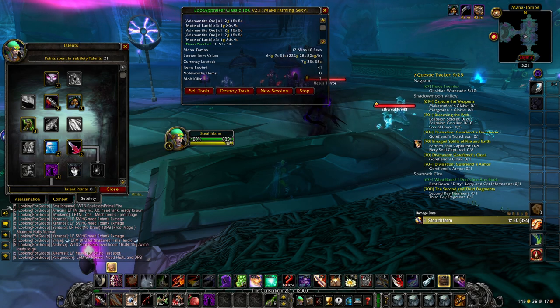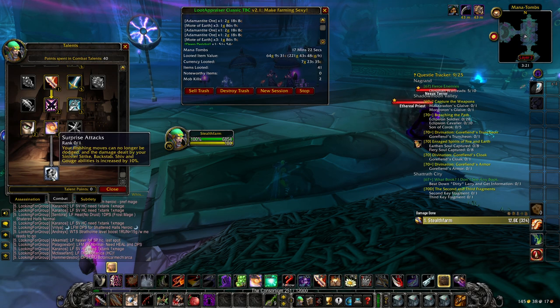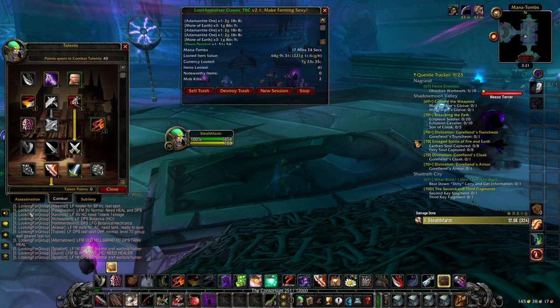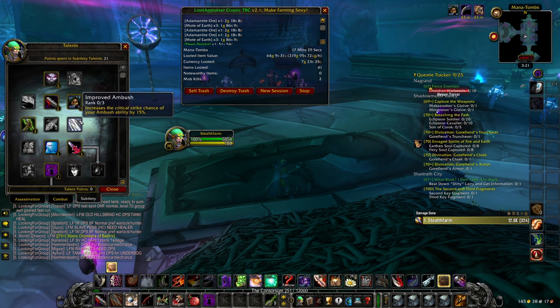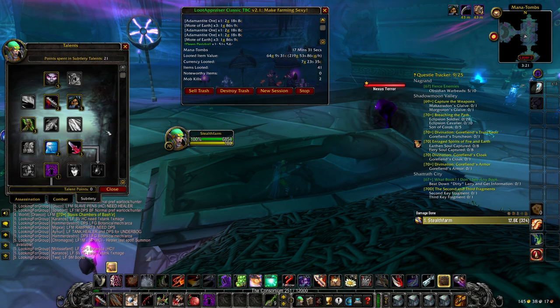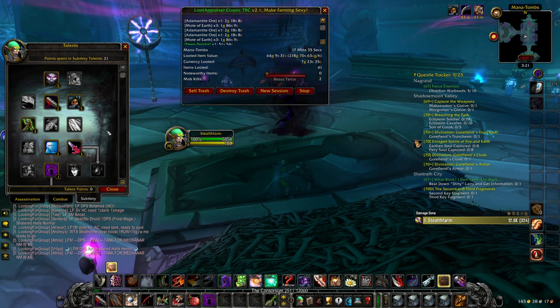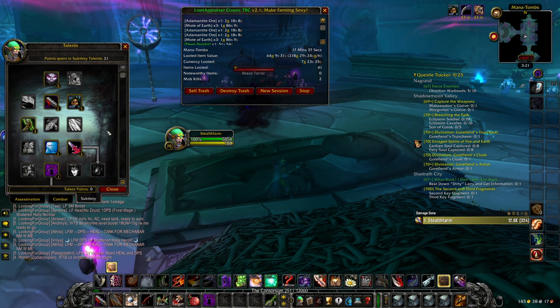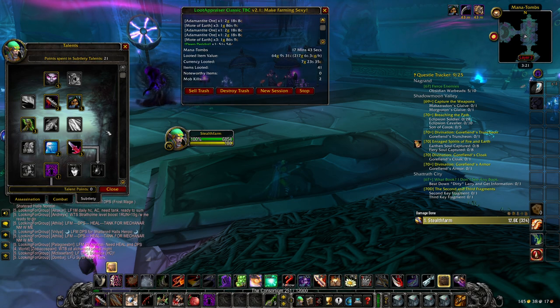The one downside of this spec is you lose out on Assassination points and you also do a lot less damage, but you're going through the dungeon super fast. Basically this is the passive spec, as I like to call it, where you just hunt for mining veins inside the dungeon and skip the treasure hunting for those chests.